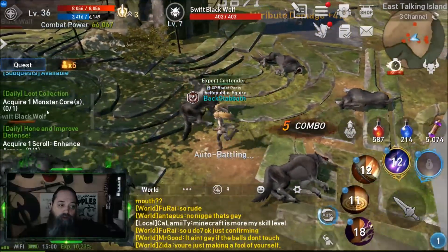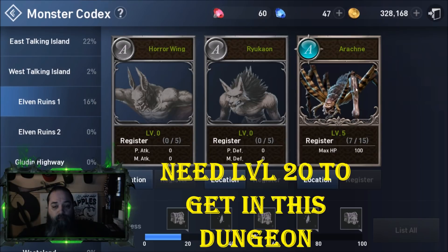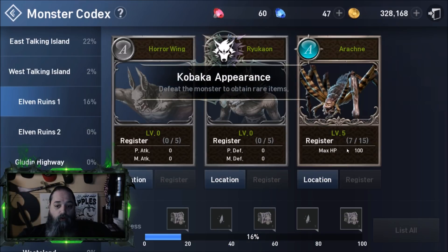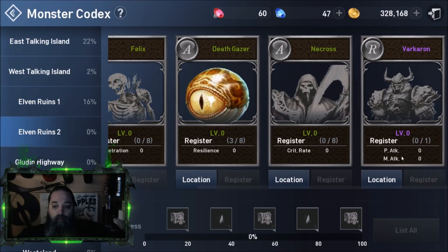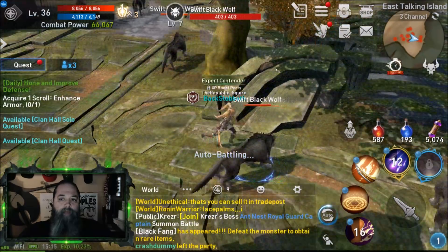We also have a daily quest for a monster core too. I've got level five on this one here — this is a really good spot to farm, but it's a drop, so it doesn't drop quite as often. I'm already level five, halfway there, and I've got a hundred extra health hit points, which is nice. And this one here is R, so it hardly ever drops. This core can only be acquired through clan raids.